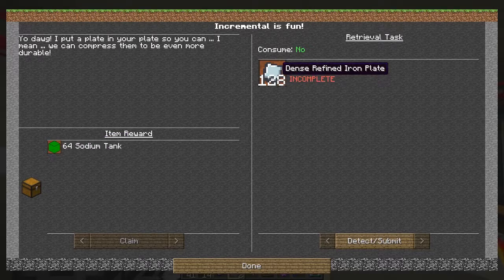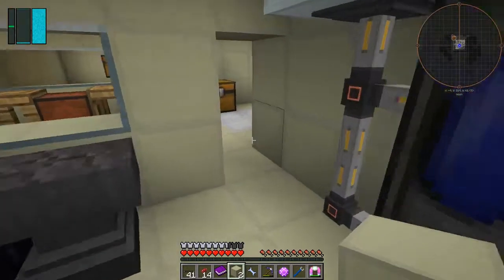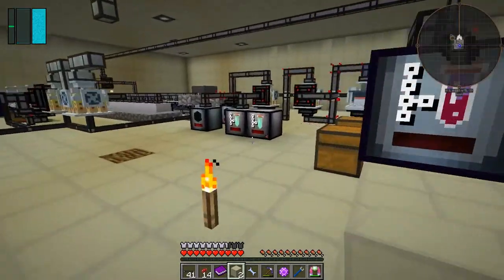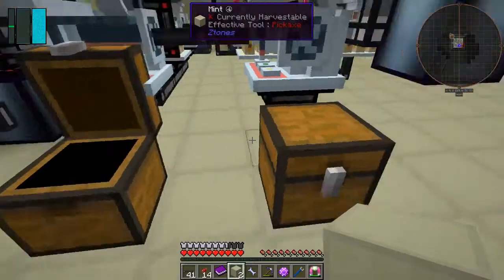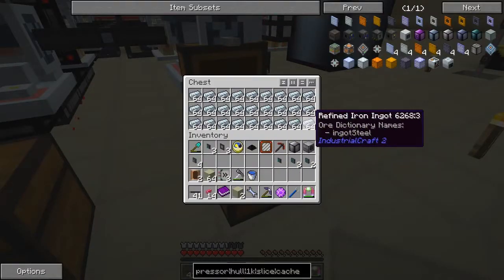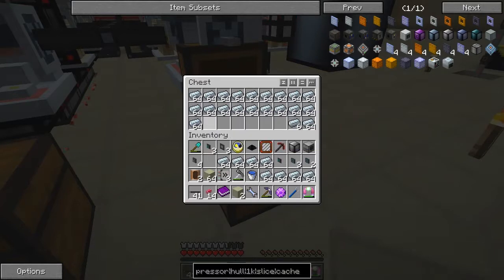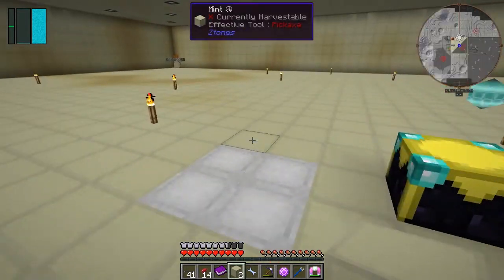So from this density we should be able to do 128, which would be two stacks. So we need two times nine - 18 stacks. Each row of course is 10, that's nine. Let's go and make those, turn those into blocks.